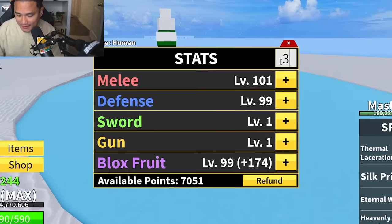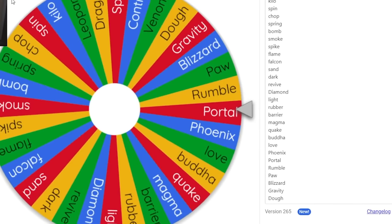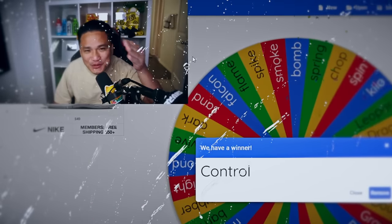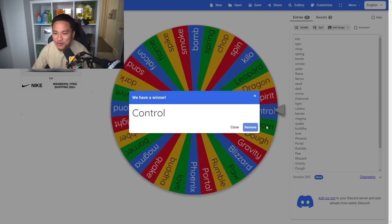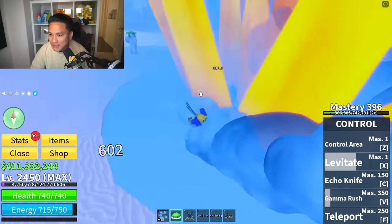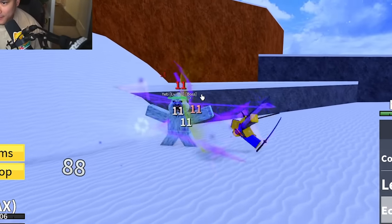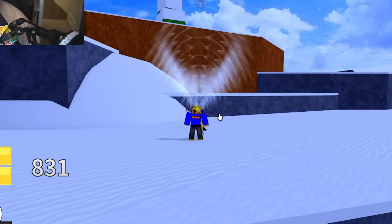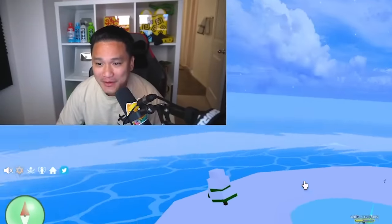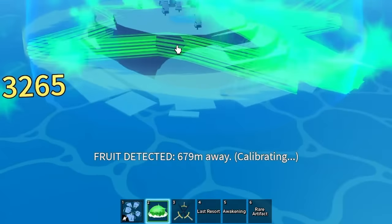We have 30 additional stats for Yeti. Our mystery fruit for Yeti is Control — we're getting too many good fruits early. Equipping Control, using Levitate and Echo Knife. Yeti's getting sliced up with Gummer Rush! I could have one-hit him with full stats, but we don't have full stats right now. The Yeti goes down.